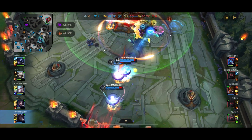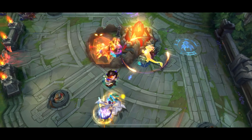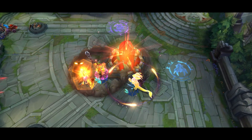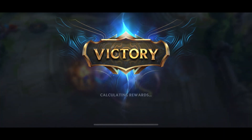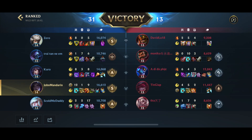Here we're going for Zaya and Aurelion Sol. Zaya gets hit by the Charm — I believe she uses QSS to get out of it, but she still dies to Camille anyway. So we don't even need the Elder Dragon anymore — we can simply just force the end of the game. The enemy team basically just surrenders at this point because they know the game is over. And that's pretty much it for the game. Thank you so much for watching the video — goodbye.